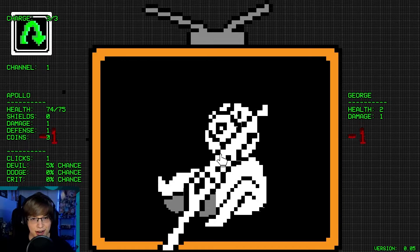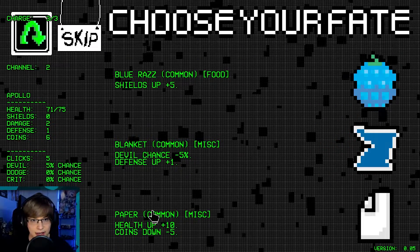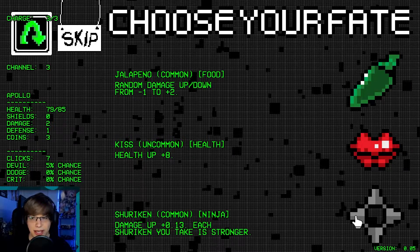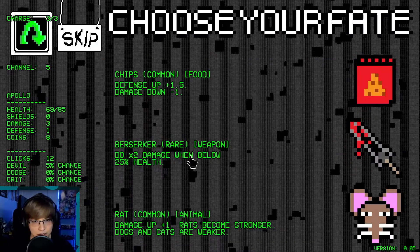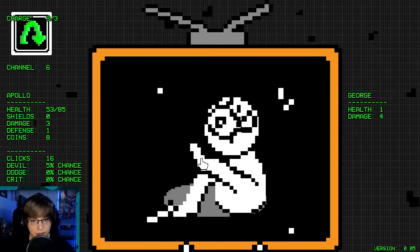Let's try this again. Just damage up. Health up, coins down — sure. Kiss is really good, but seeing a shuriken this early on. Round all stats up, gives me pretty much one damage. Two times damage when below a certain amount of health — pretty decent rare.